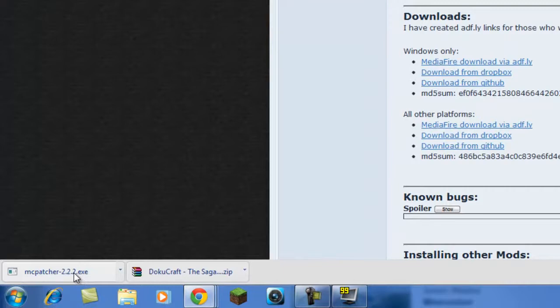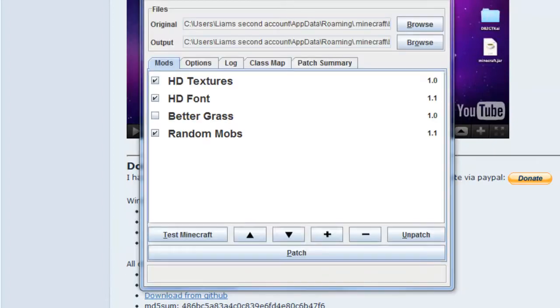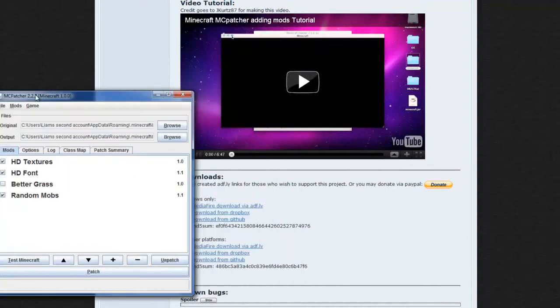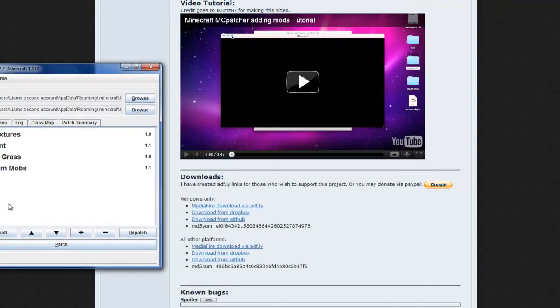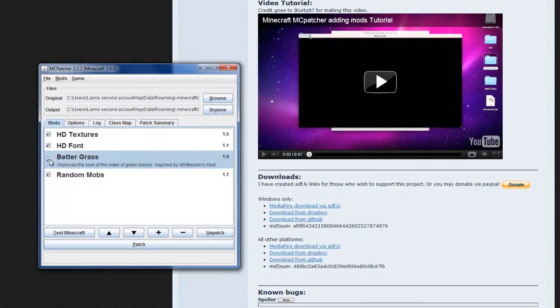You should also have MCPatcher. Click on MCPatcher, press Run, and let it open. Once it's open, you pretty much just press Patch. There are options like Better Grass, which improves the look on the side of grass blocks - it makes the whole grass block green on every side.